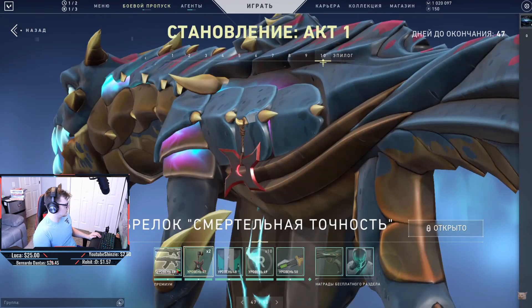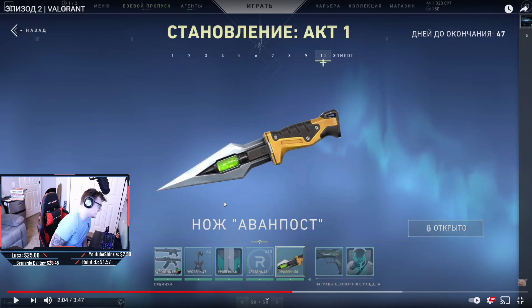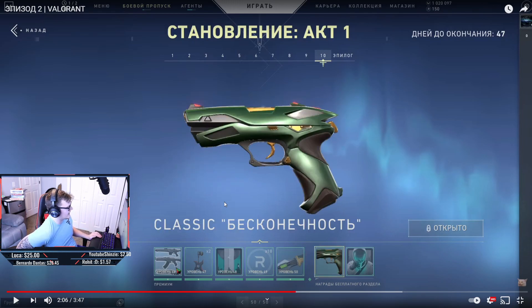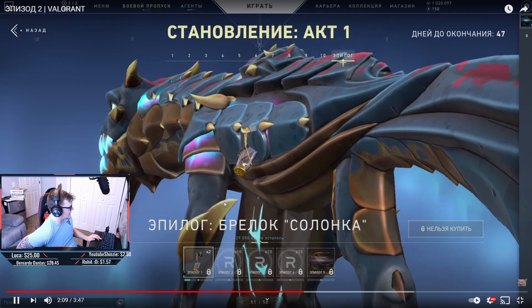There's a pretty cool spray, a ninja star buddy, more radianite, and then the knife — which is something special. This is one of the most unique-looking knives added to the game, as the tier 50 reward. Then there's the green alien-looking Classic skin, which looks really nice, and a calling card of a guy holding some sort of liquid essence — not sure what that's supposed to be.